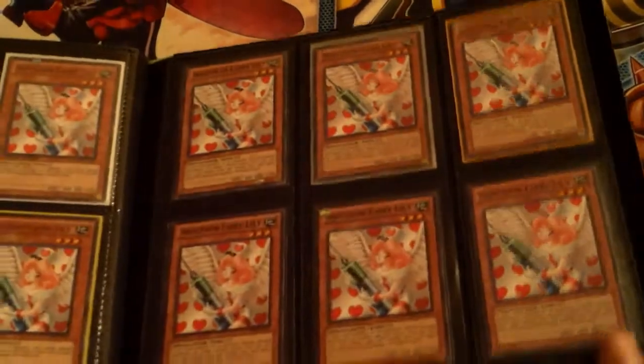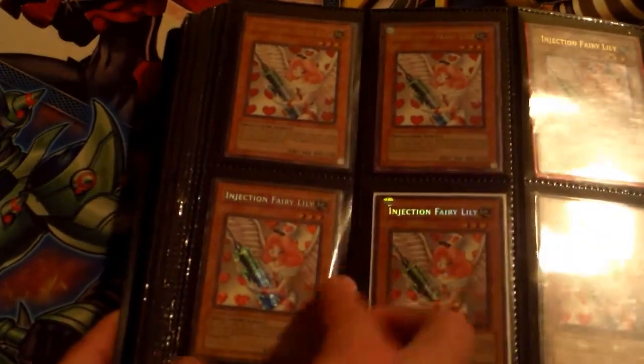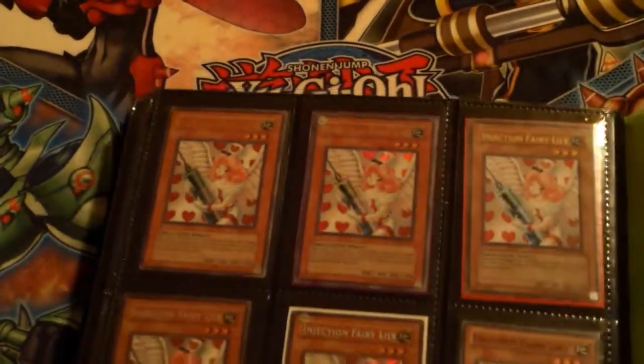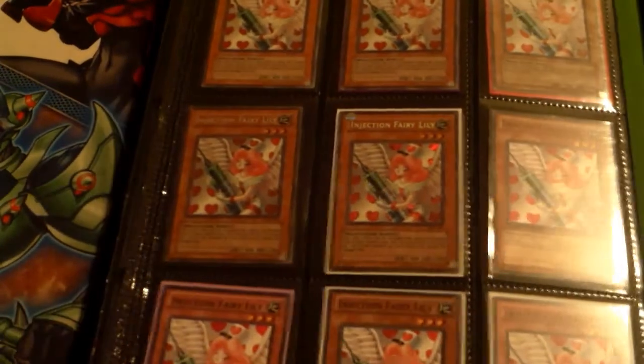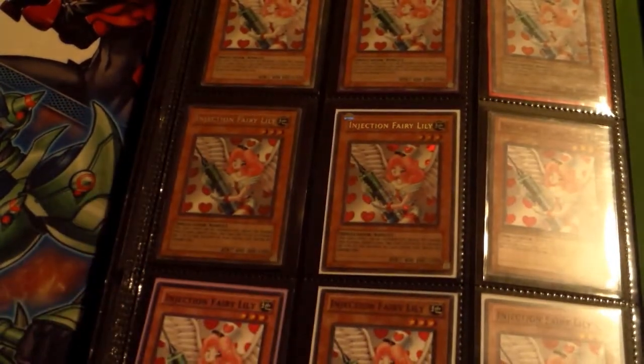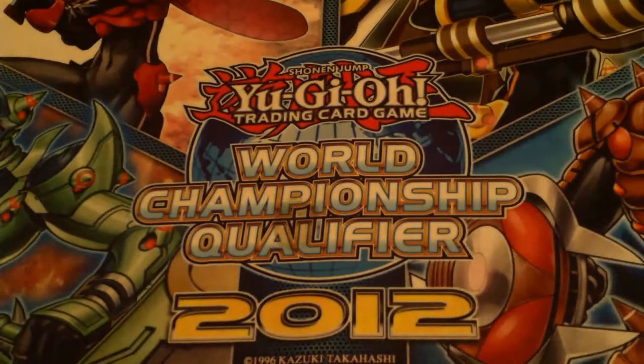We've got some Injection Fairy Lilies — and for those of you saying I don't have secrets, yes I do. I have two secrets right here, my babies. Got three ultras up there, not all for trade, sorry guys. Two secrets right here and I just need one more secret, preferably first edition.